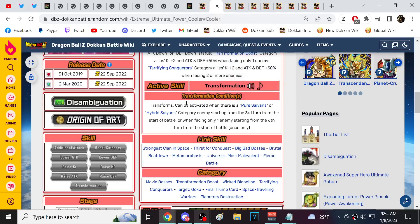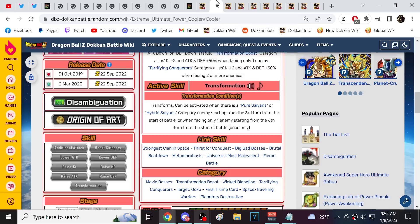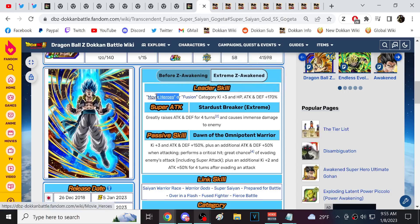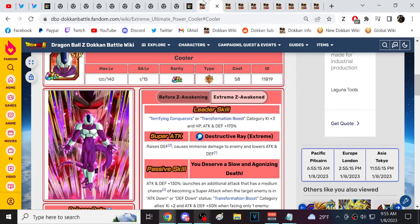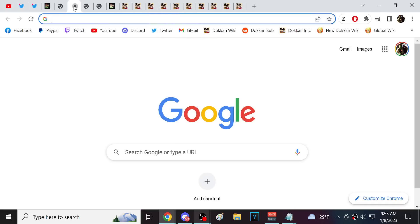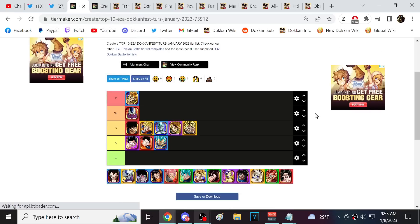Both Cooler and Gogeta have godly link sets. I'd say Cooler has a slightly better link set, but Gogeta is not in a bad spot either. Compared to all the other characters here, both Gogeta and Cooler have around 200% team-level power leader skills. Gogeta is 170% movie heroes, with LR Super Saiyan 4s or fusion characters available. Cooler has transformation boost and terrifying conqueror — legitimate teams. Gogeta is probably top 15, Cooler more like top 25.